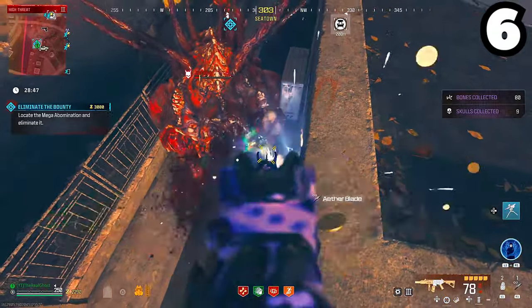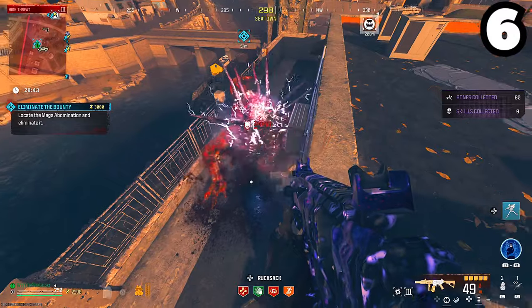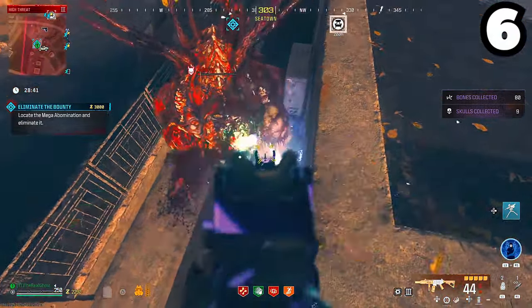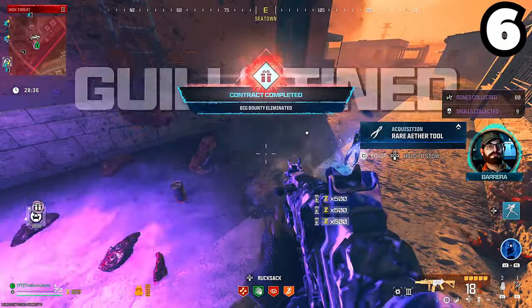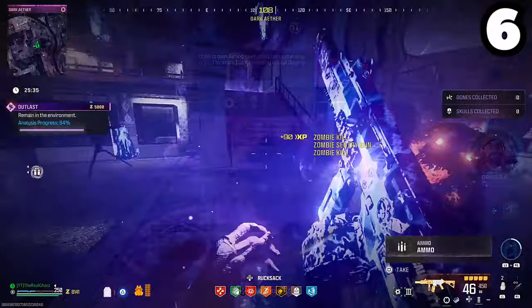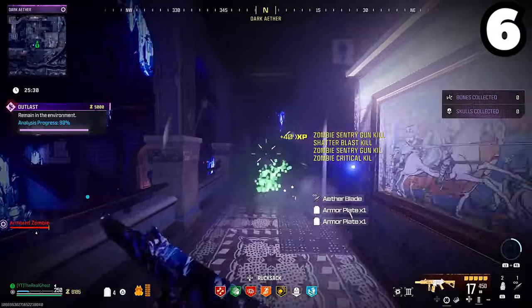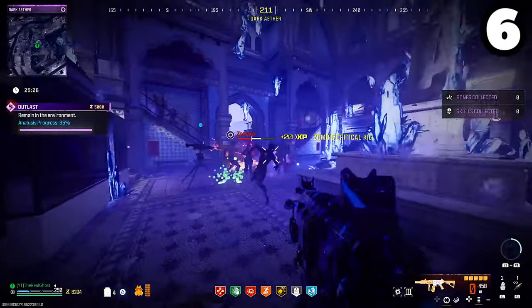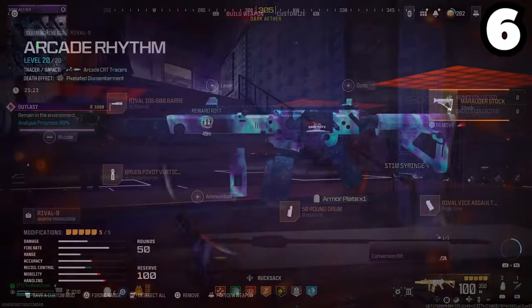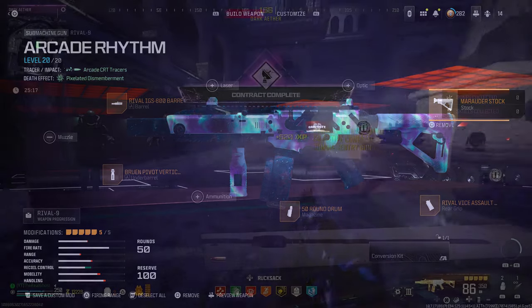While there are many good SMGs in Modern Warfare Zombies, coming in at number 6 is going to be the Rival 9, and this thing is still reigning supreme. This is one of my personal favorite SMGs to run in the game. The mobility on it is just insane — it's incredibly snappy and the power is really underrated. You definitely don't need a Legendary Aether tool; even just PAP 2 with an Epic and this thing is going to handle almost anything in the game. Still one of the best here in Season 2.